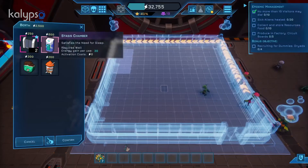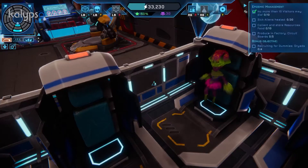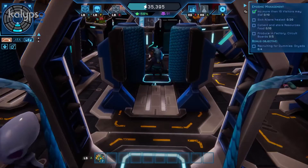We start with the stasis chamber, so your alien guests get a cool and healthy sleep after a strenuous journey. The next device is the HydroClean. Nothing beats cleanliness and freshness — not even a Telgore can resist here.